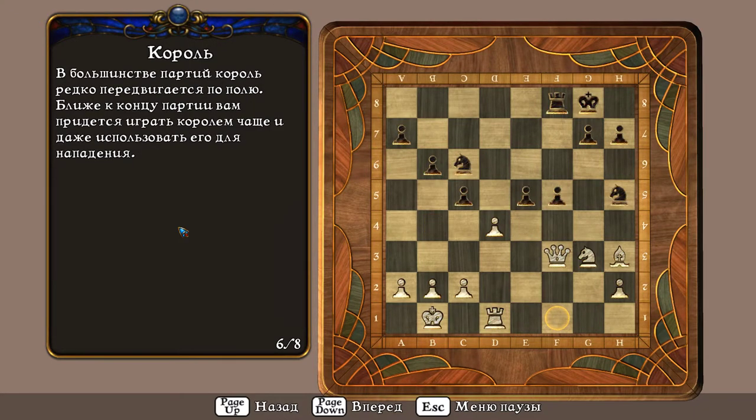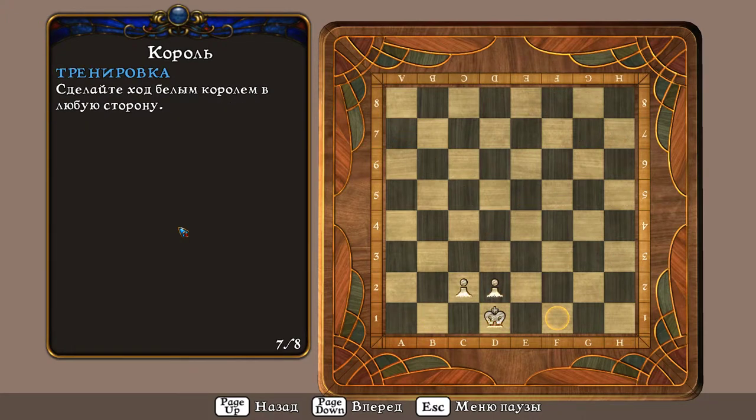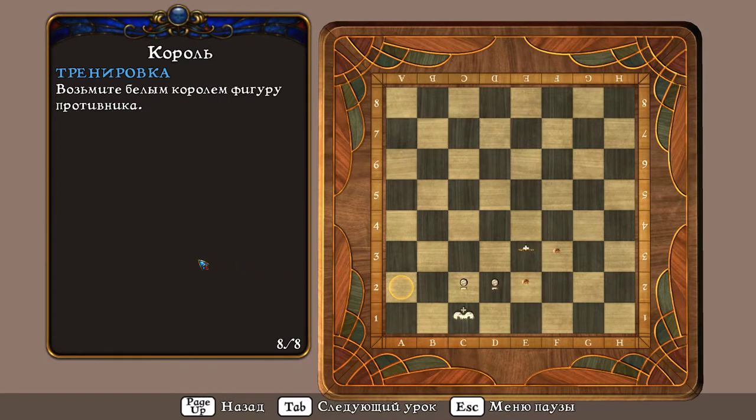В большинстве партий король редко передвигается по полю. Ближе к концу партии вам придётся играть королём чаще и даже использовать его для нападения. Сделайте ход белым королём в любую сторону. Возьмите белым королём фигуру противника.